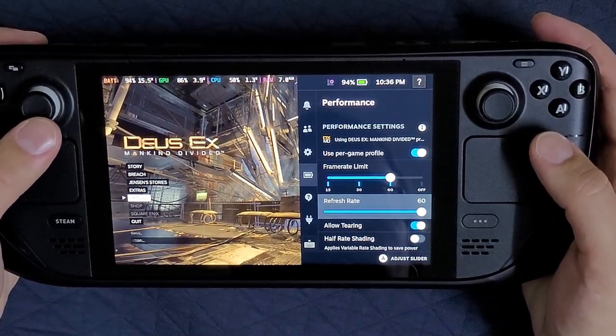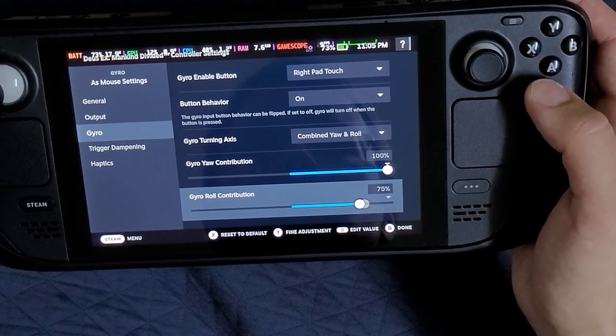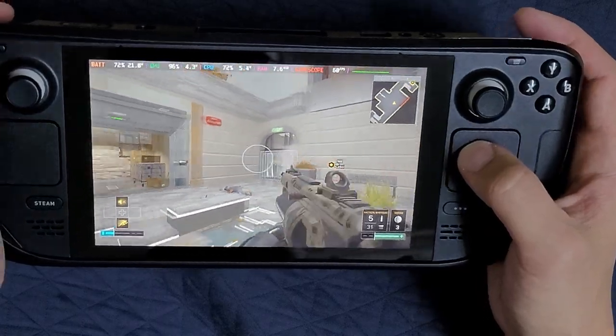Framerate I set to 60. Right pad for aiming plus gyro. I do yaw 100% and I do roll minus 100%. I can even do it with the gyro.